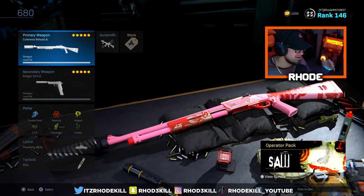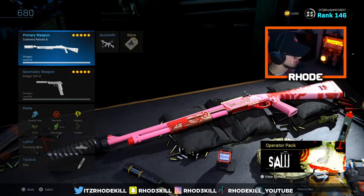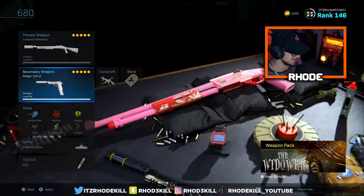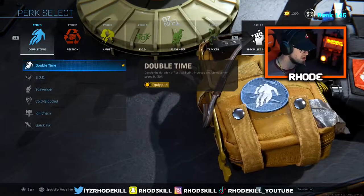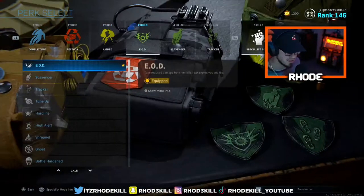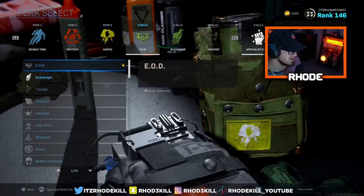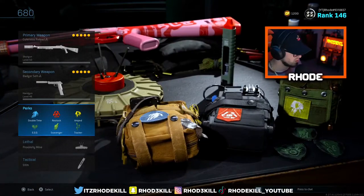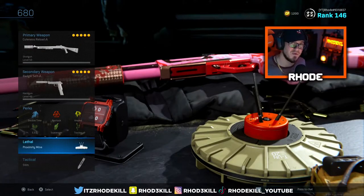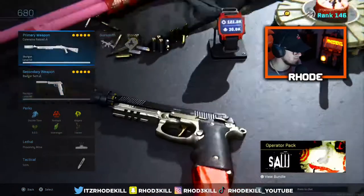Cold War is coming out, a whole bunch of stuff happening — but hope you guys enjoy this. Let's jump into this class setup real quick, you guys are gonna love it. This gameplay is fun. We're running Specialist with the Model 680. Perks are Double Time, Restock, and Amped. Then EOD, Scavenger, Tracker. Once you get the Specialist bonus you're basically a super soldier. Running Proximity Mine because you keep throwing them with Restock and get several kills doing that.